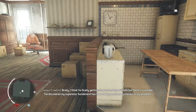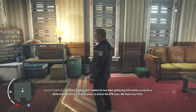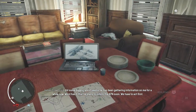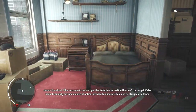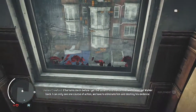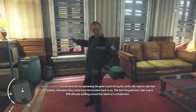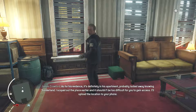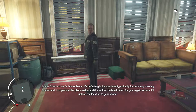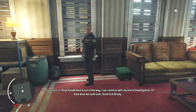In-game dialogue: 'Brady, I think I'm finally getting close to locating the Goliath, but there's a problem. I've discovered my supervisor — some guy who's been taking an alarming interest in my activities. It seems they've got more information on you. He plans to inform the KPA Center. We have to act first — if he turns me in before I get the Goliath information, we'll never get it back. We need to take him out. Otherwise they could trace the incident back to us. Good luck.'